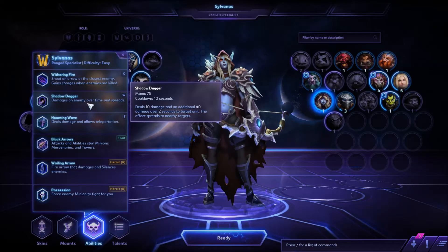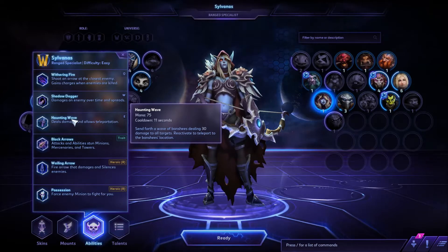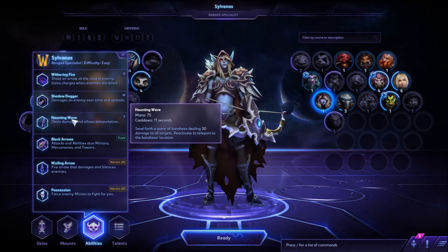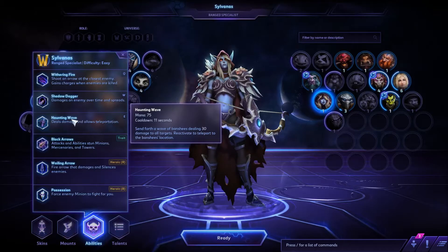The Shadow Dagger — it's a dagger, but it's a thrown dagger, so you don't have to worry about being close at all. It's still all ranged. It just deals 10 damage with an additional 40 over two seconds, and the effect spreads. So it's kind of like a plague-type ability. And then the Haunting Wave is the most interesting one she has. Send forth a wave of banshees dealing 30 damage to all targets. You can double-tap it and appear to where the banshees are — it's an AoE so it spreads out a little bit. It does very little damage in the beginning, so it's not as good as Jaina's, but that cone shape is still the same.